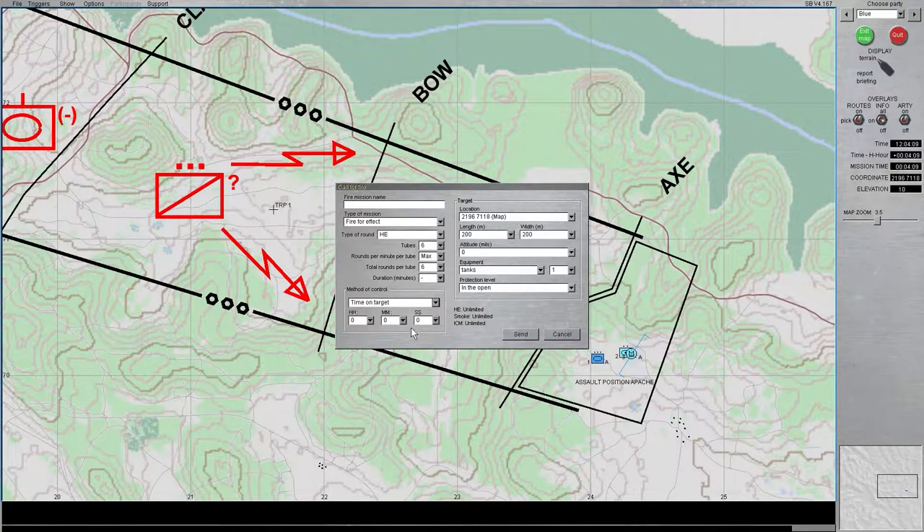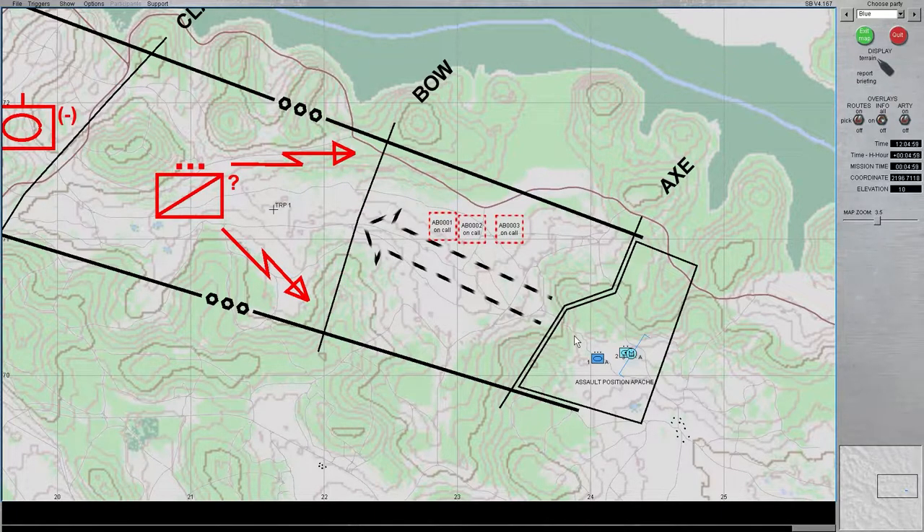The final method of control is Time on Target, where you give the in-game hours, minutes, and seconds you want it to fire. I've played Steel Beast for eight years and have never used this, but I could see it being handy in a defensive mission where the briefing gives you a cue — say, defend for 30 minutes then displace to an alternate position. You could emplace a fire mission with time on target set to 30 minutes, and the guns will automatically fire at that specific time.